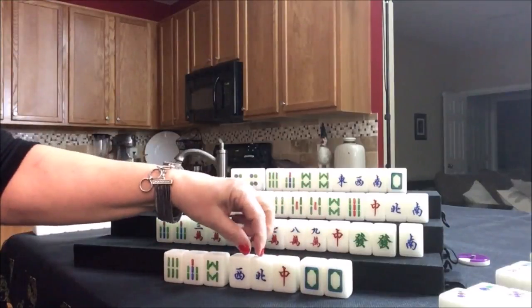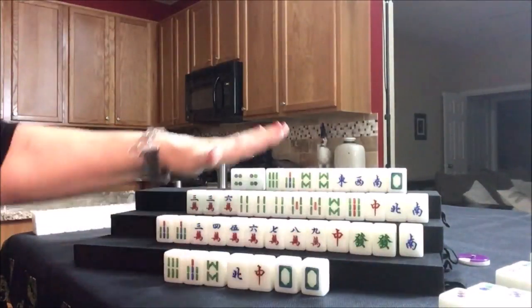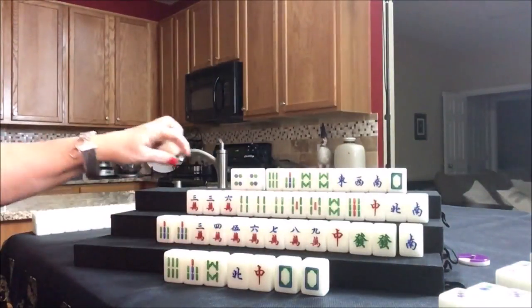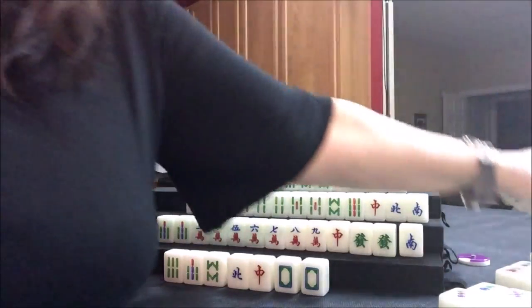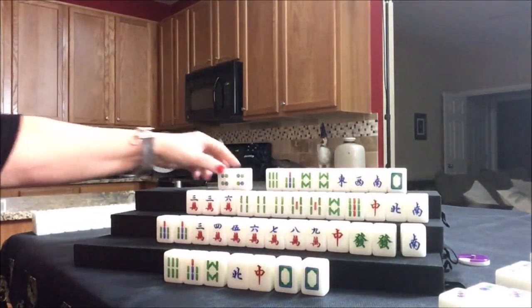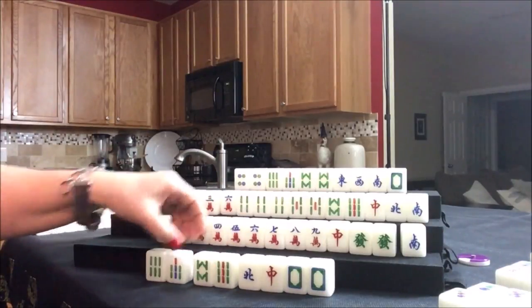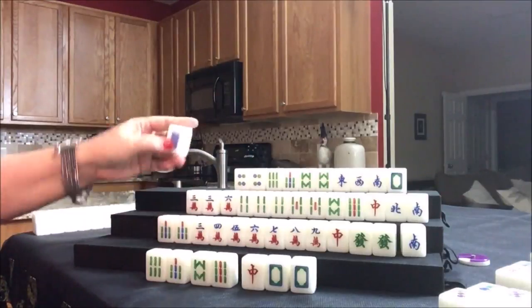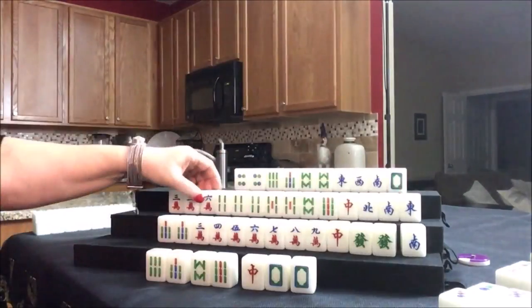Drawing for east — white dragon. Now we have to pick something to get rid of. There are no honors out right now. Let's discard the west. Nobody can take it. Drawing for south — one dot, discard. Drawing for west — four crack, not helpful, discard. Drawing for north — three bam, already thrown. Someone discarded and east chowed it. Drawing for east — nine bam. Now we have two potential chows. Let's discard the north. Drawing for south — eight dot, already out in a pung. Discard safely.